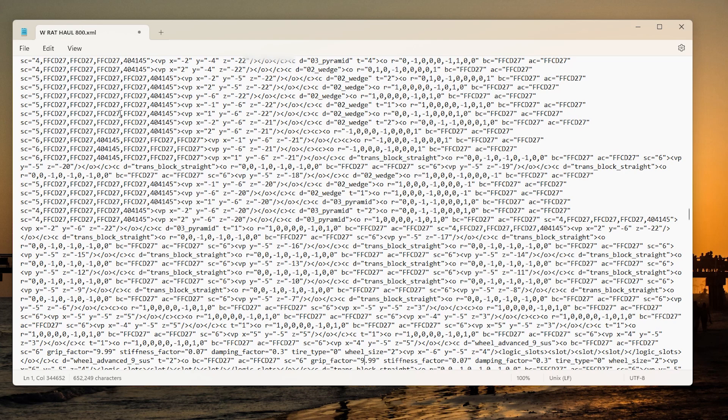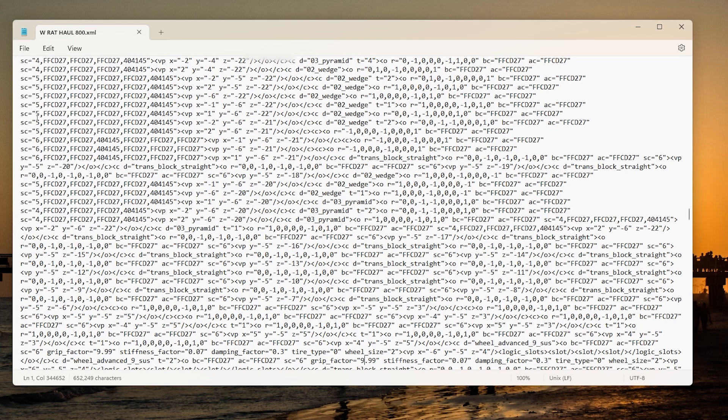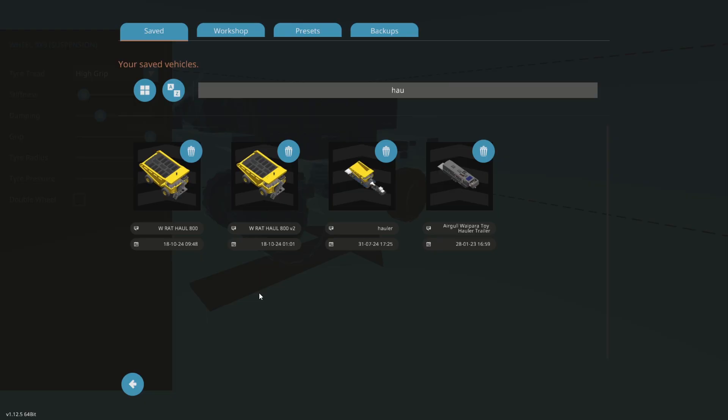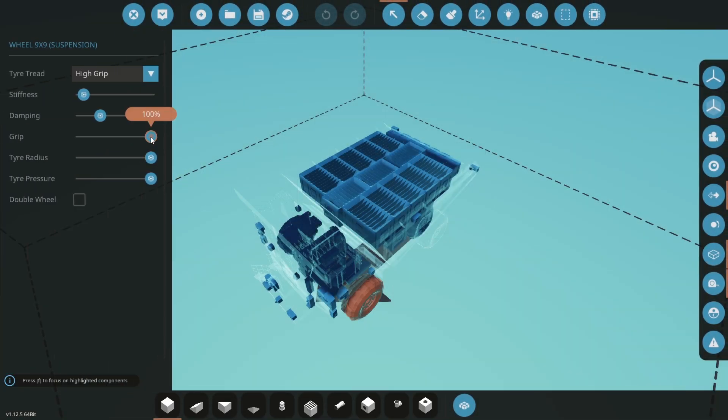Then save the file with Ctrl+S or File > Save. Going back to the folder, you can see the date is now current, so that is the latest updated file. Now we can hop back into Stormworks and see if it took the change.